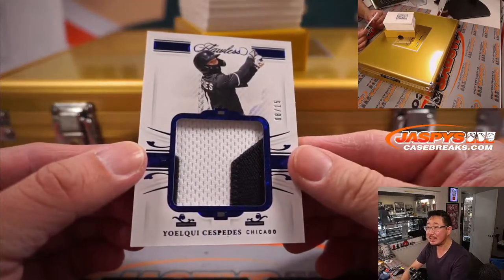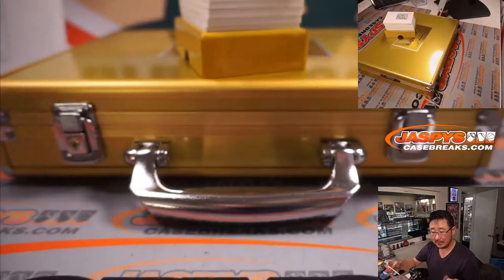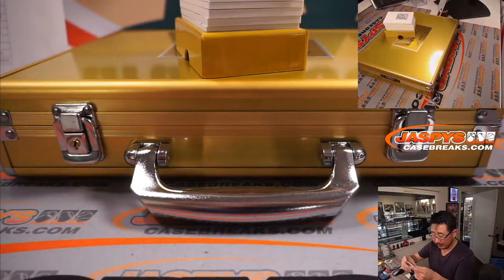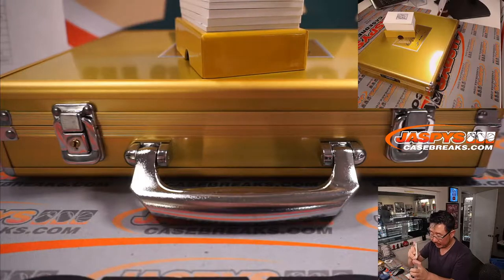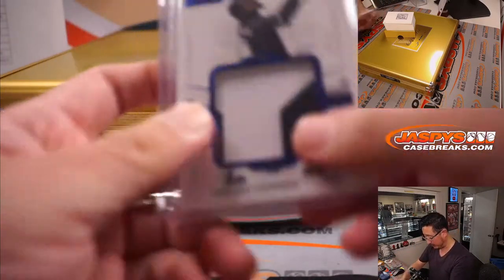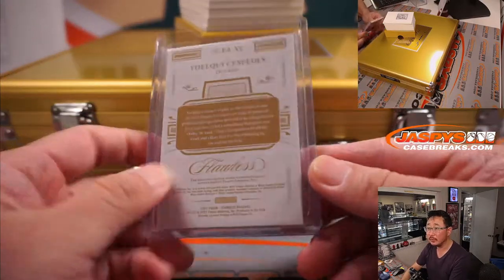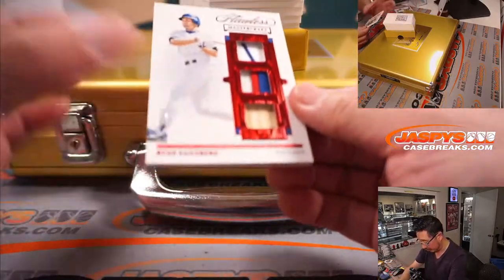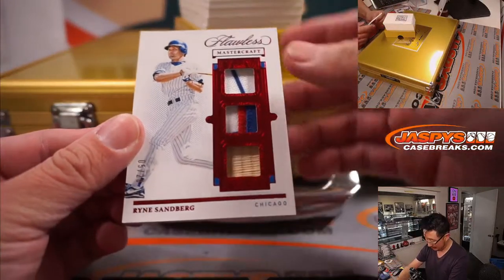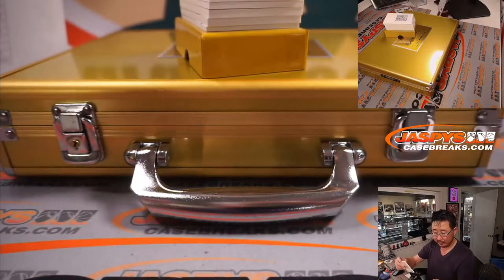Eight out of 15, Yoelkis Cespedes, White Sox — that's Dusty. Most of these are going to be for Dusty, but Kevin has the Guardians and Michael has the Rays — maybe we could find a couple things for them too. Congrats, Dusty — a lot of teams here. Rhino, five out of 20, a nice triple relic for the Cubs.